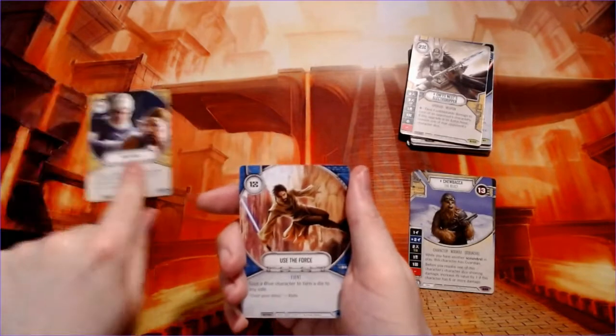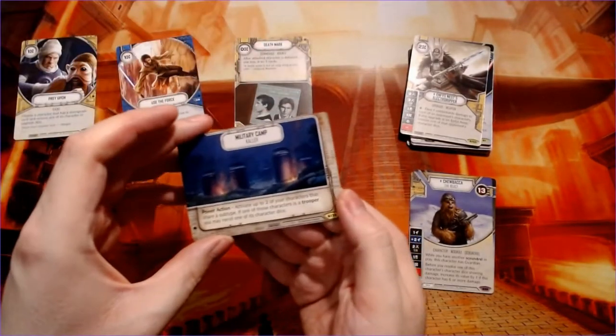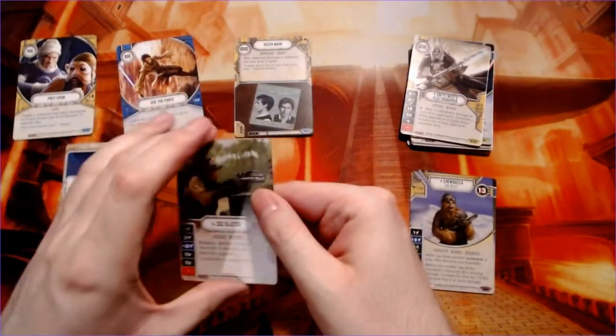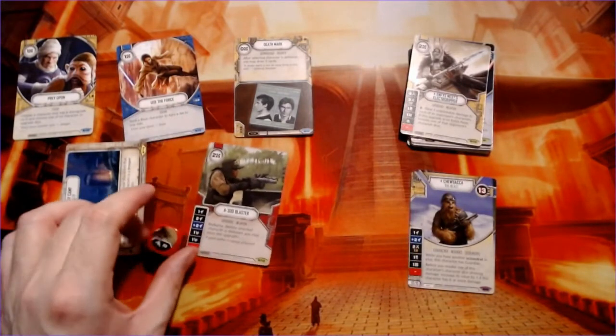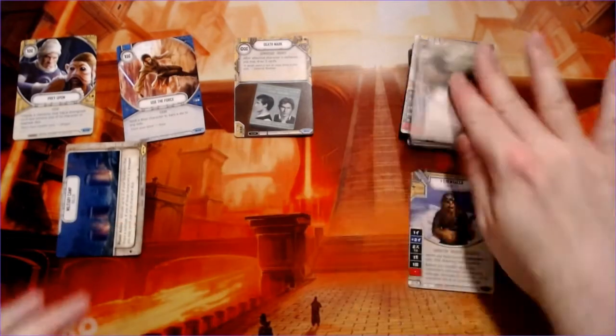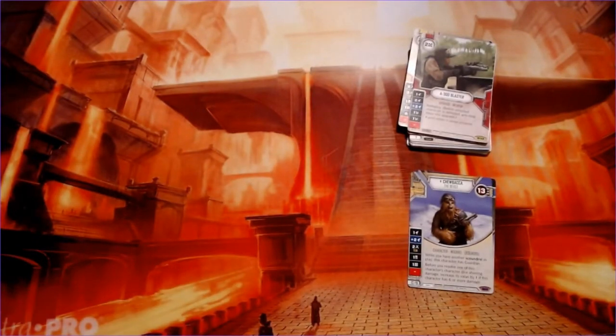Prey upon, use the force, another death mark, a military camp on Caler, and a 300 blaster. Not quite as exciting but like I said it's more of a nuts-and-bolts kind of card. Not all of them are going to be super exciting characters or someone's weapon — it's going to be some generic gun.